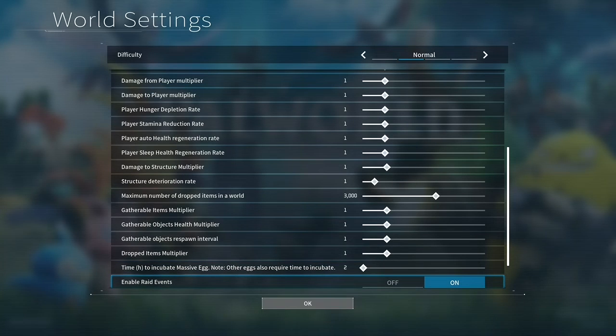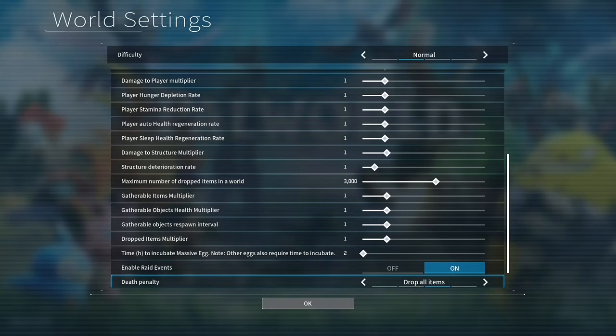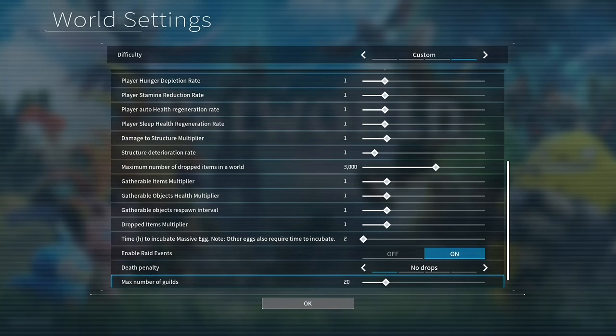I think a lot of people toggle raids on and off depending on their mood. They're not really that difficult, and they can actually be a good source of farming ammunition and even some uncommon pals. They can be annoying and pretty inconvenient if you're in the middle of a base rebuild, so if you're not being super competitive, you might want to just turn them off for a moment. Given that the game is still in early access and is unstable, I would advise just using no drops, but that's up to you.